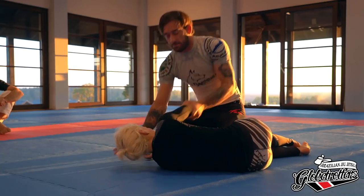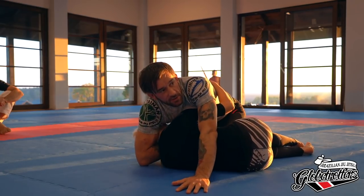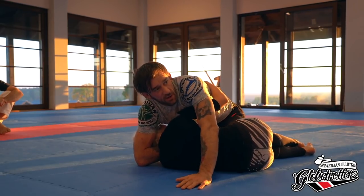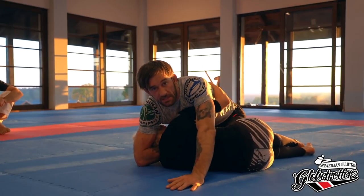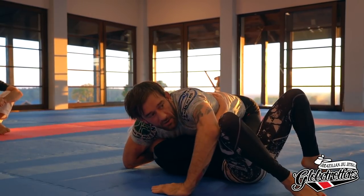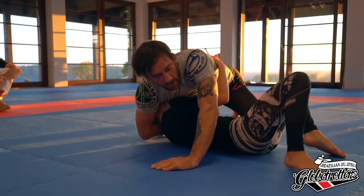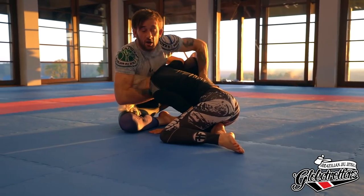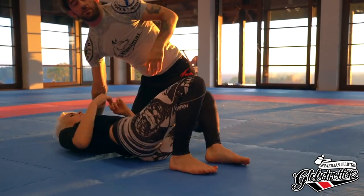We'll have more time to practice, but first the guillotine. This is the same setup. For the darce, before it's locked in, a good idea for Liz is either to roll to her back — now it's no longer there and I don't have the darce option — or to get to her knees. Those would be two things that would stop this hand from getting into a darce position.